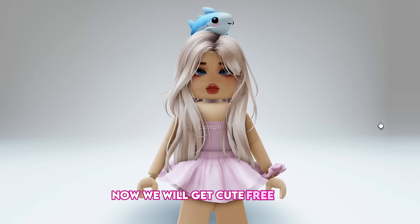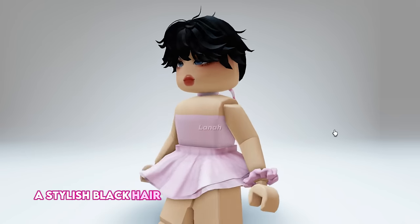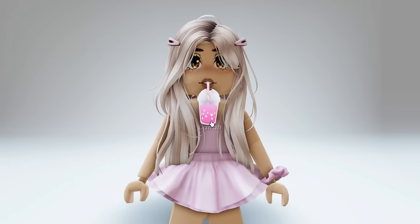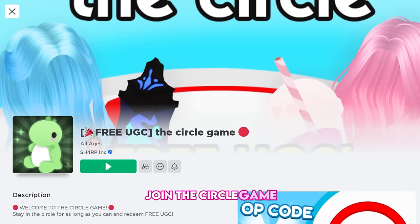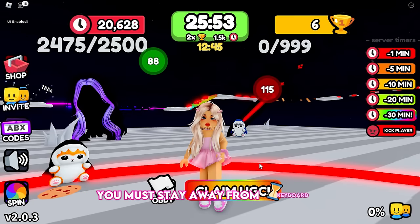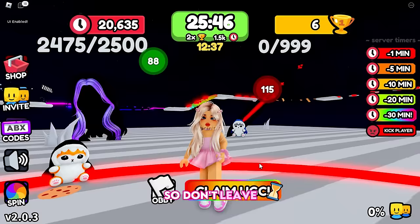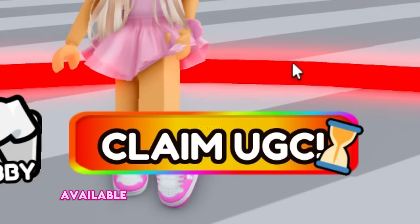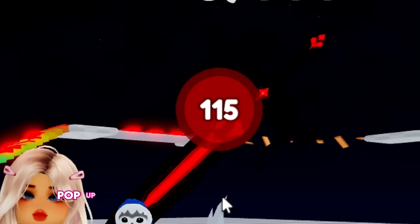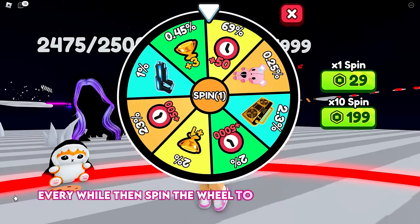We will now get cute free items such as a lovely purple hair, a stylish black hair for boys, and other adorable items. Join the Circle game. To earn points and wins in this game, you must stay away from keyboard inside the red circle until the timer reaches 0 minutes, so don't leave. Then you can claim different free available UGC items with these wins and points. To get more points, pop up the points that will appear on the screen every while.